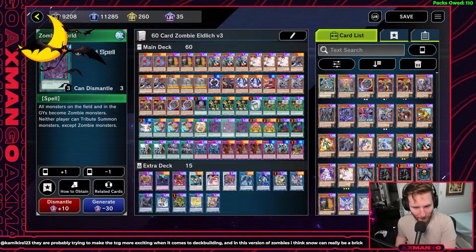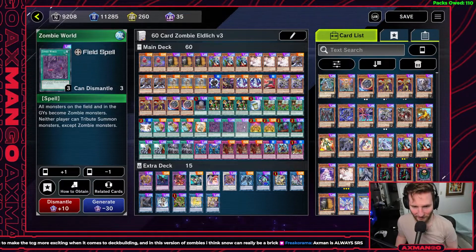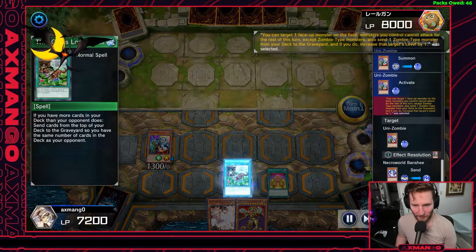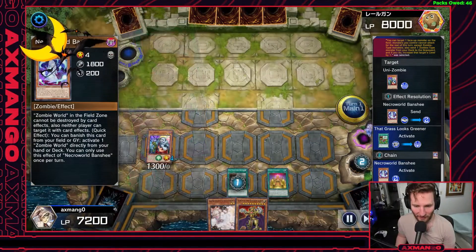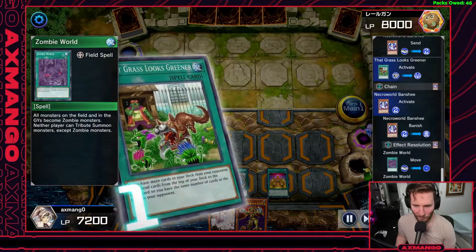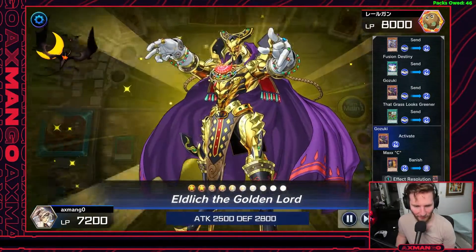One thing to keep in mind: we only have three Zombie Worlds and no way to recover them from the graveyard. It's not likely, but there are times you risk milling all three Zombie Worlds. So if you can help it — if you have a Necroworld Banshee — you could mill off a Foolish Burial, or just Normal Summon Banshee and banish it in response to Grass Looks Greener, basically activating Zombie World just before Grass resolves to guarantee at least one Zombie World in your setup so your main strategy can still function.